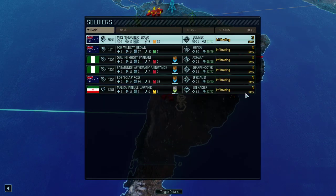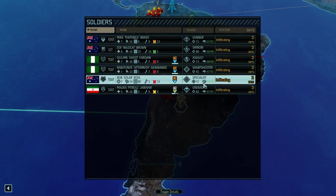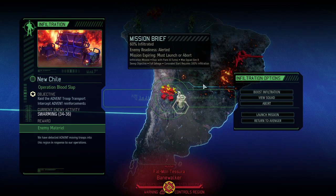Our squad consists of Microplastic Bravo as a gunner, our Shinobi Wildcat, an Assault Ghost, a Sharpshooter Aftermath, Specialist Bob Ross, and Grenadier Pitbull. So far so good. We do have six soldiers, however we also have 36 opposition, and the baseline was relatively high — around 26 — so even if we were to boost it would only get marginally better, and that's a problem.